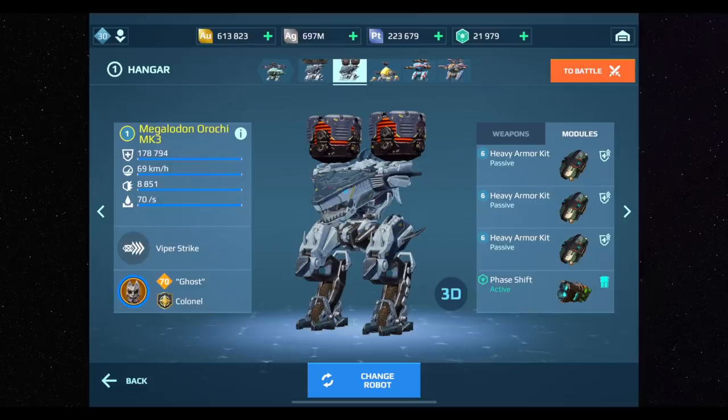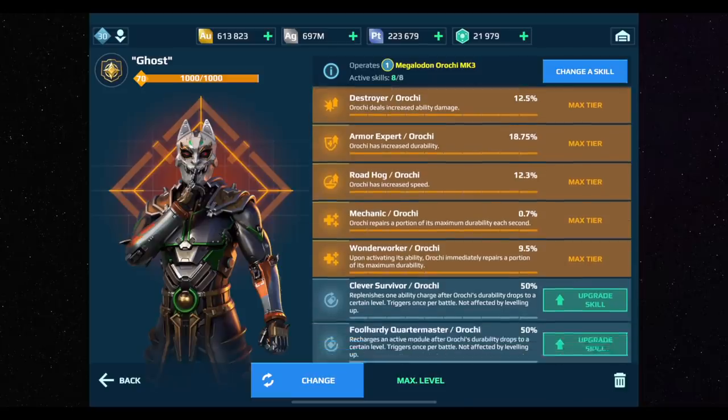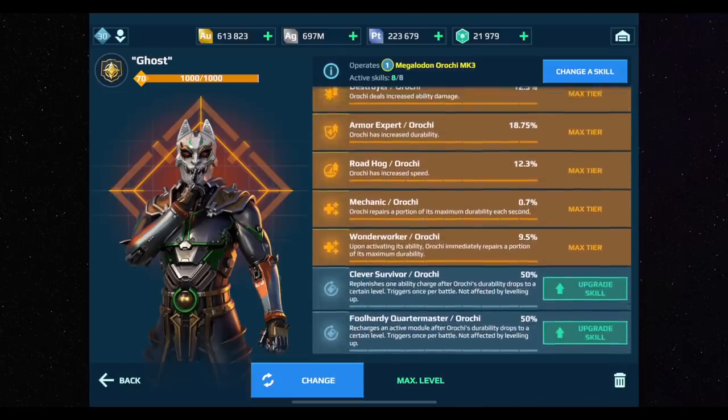With dual Ansels, load it with heavy armor and add Phase Shift — you become a durable tank. If one day you want to put weapons on it, you don't need to change any training. For the pilot, Destroyer Orochi helps the rockets and you can destroy light reds, but the core purpose is capping and holding beacons. Armor Expert, Road Hog, Mechanic Wonder Worker, Clever Survivor, and Full Hardy are an amazing combination to hold beacons against multiple enemies.